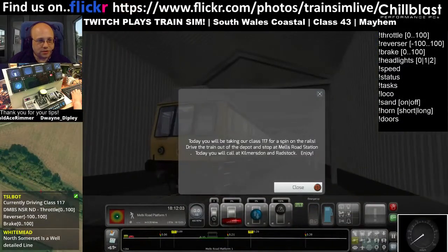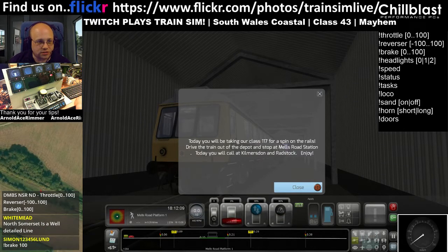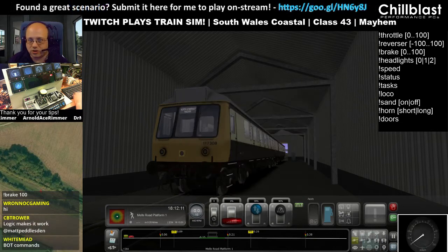Right, today you'll be driving our Class 117 for a spin on the rails. Drive the train out of the depot and stop at Mills Road Station. Today you'll call it Kilnsden and Radstock. Enjoy.